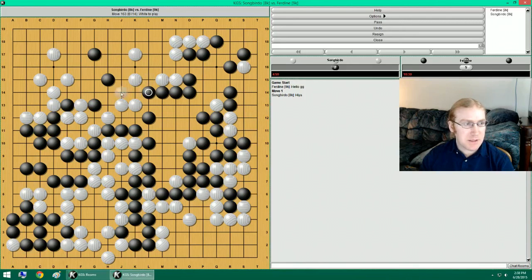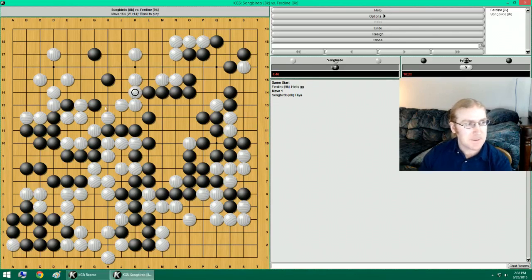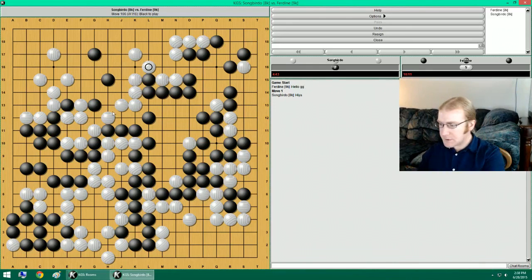This goes to that. He can cut. This goes to that. Originally I said this one, but since I've got this stuff for forcing this cut, I'm going to block on this side. If he ataris this... I should preface that I'm far enough ahead so long as these three stones don't become anything. And also I don't get komi again. So that's a false eye.